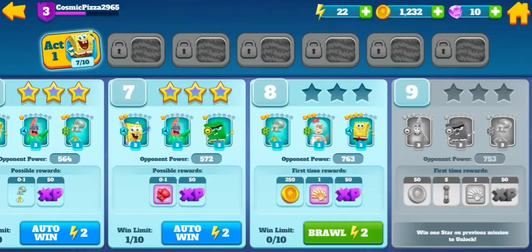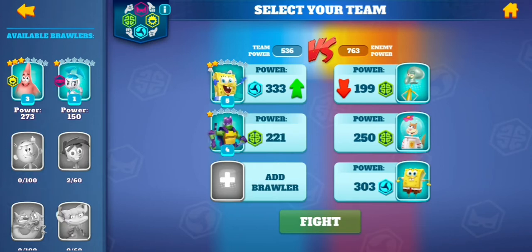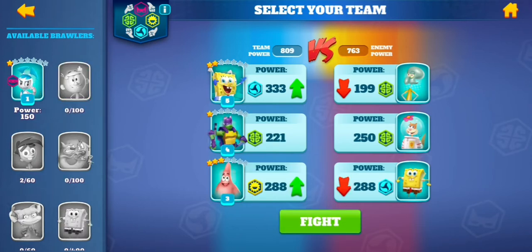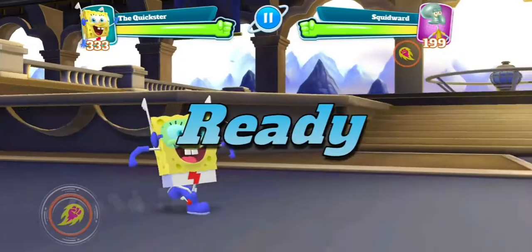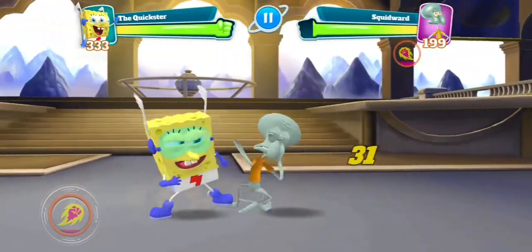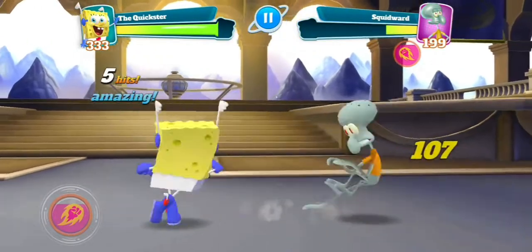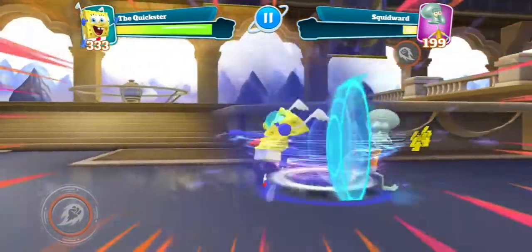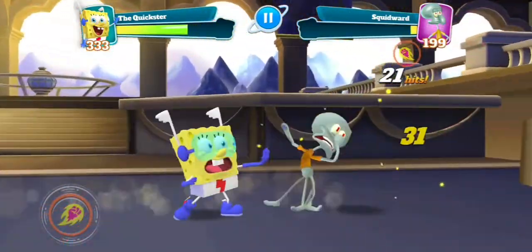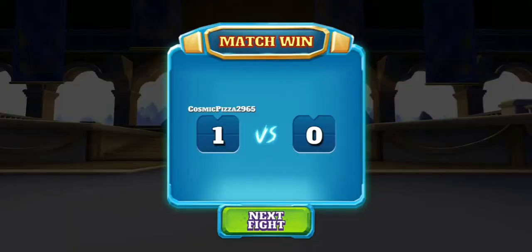We might do one more fight and then call it a day. I did go level up the characters a little bit — SpongeBob is now at 300, which is going to make this really easy. Quickster SpongeBob vs Squidward: Squidward's getting some good hits in, let's return the favor. Oh, this is almost over — I've got my special. He blocked it, and now he's using his special. Wow, it was a closer fight than I thought it would be.